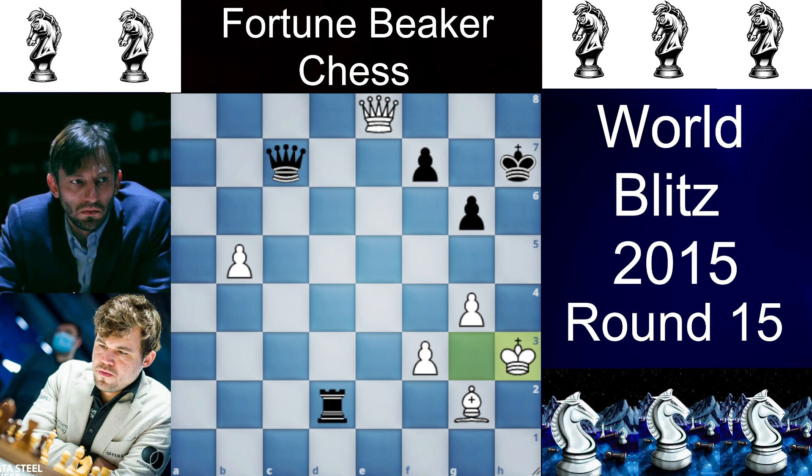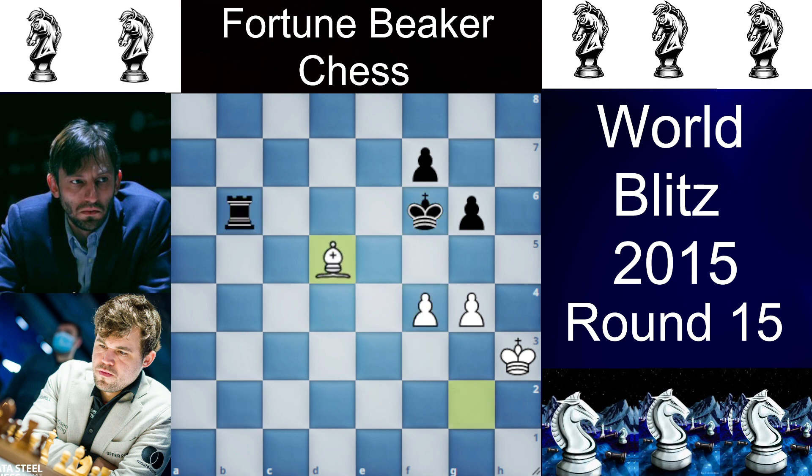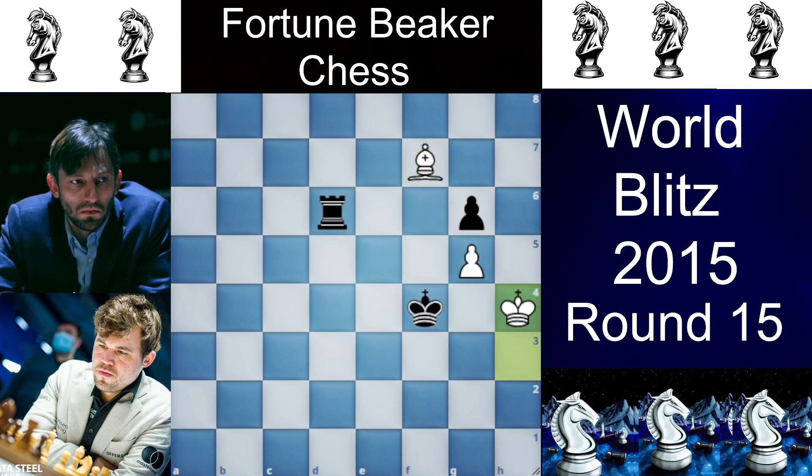Qc7 check, king to h3, king to g7, queen to e3, queen to d6, b6, queen to b2, queen to c3 check, queen to f6, queen takes f6, king takes f6, f4, rook to b6, bishop to d5, rook to d6, g5 check, king to f5, bishop takes f5, king takes f4, king to h4.